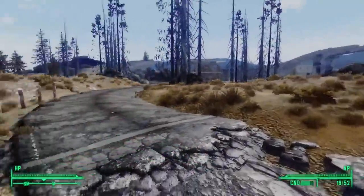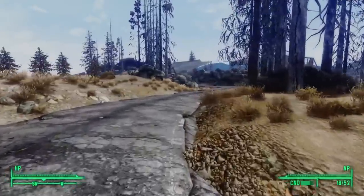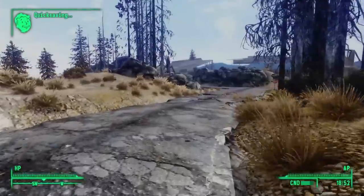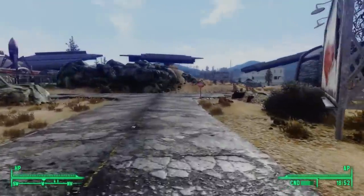In a previous video, we interfered with an election taking place at the Republic of Dave. Through our machinations, we ousted the sitting president, Dave, and he flees his own republic and walks off into the wastes.